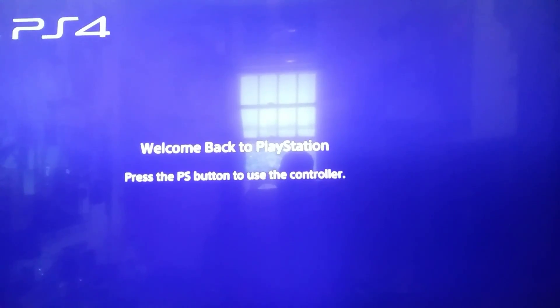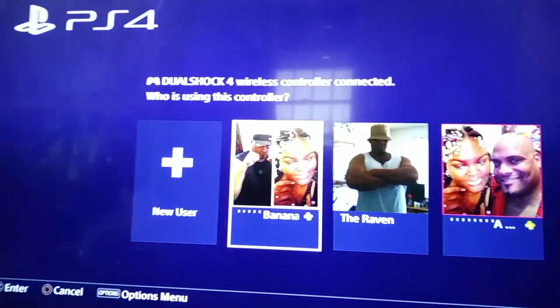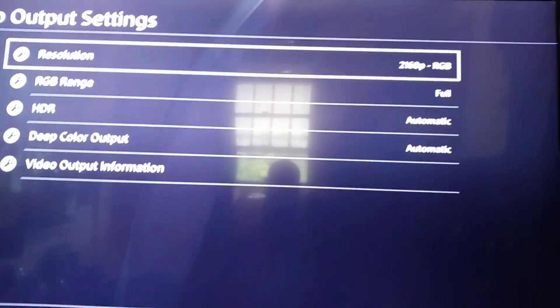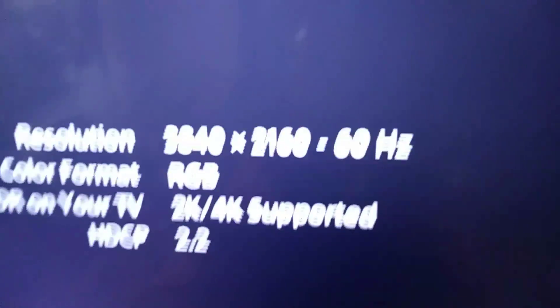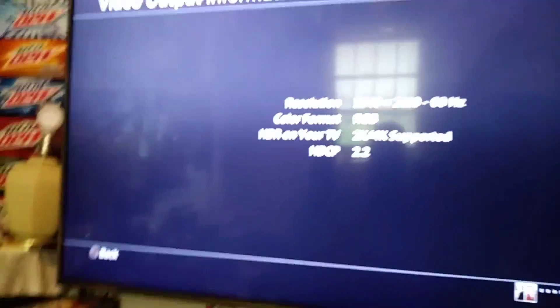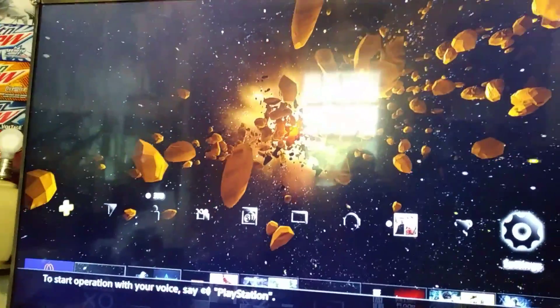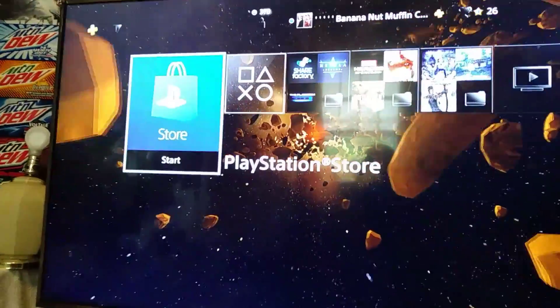When this starts up, you're going to notice automatically how good the color looks — you can already see that. Go back into Settings, then Sound and Screen, and you will see that it is set to HDMI 2.2, 4K supported, and HDR on your TV — everything will be set. The blacks are deeper, everything looks richer, the color doesn't look as washed out or bland as it did before.